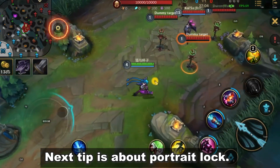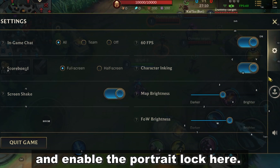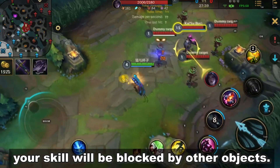The next tip is about portrait lock. Open settings and enable the portrait lock. After that, you will see the enemy avatar for portrait lock. But still, your released skill could be blocked by other objects.